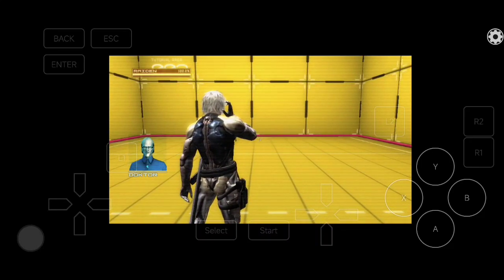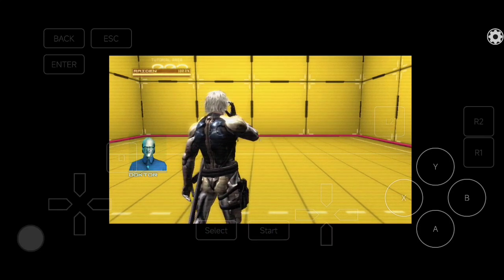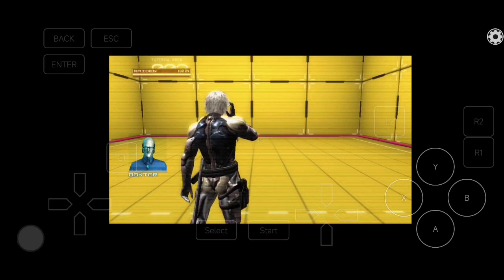First, follow the direction of the enemy's attack. Parry those attacks by executing light attacks of your own in the same direction. This is how you parry. It is the keystone of your defense.